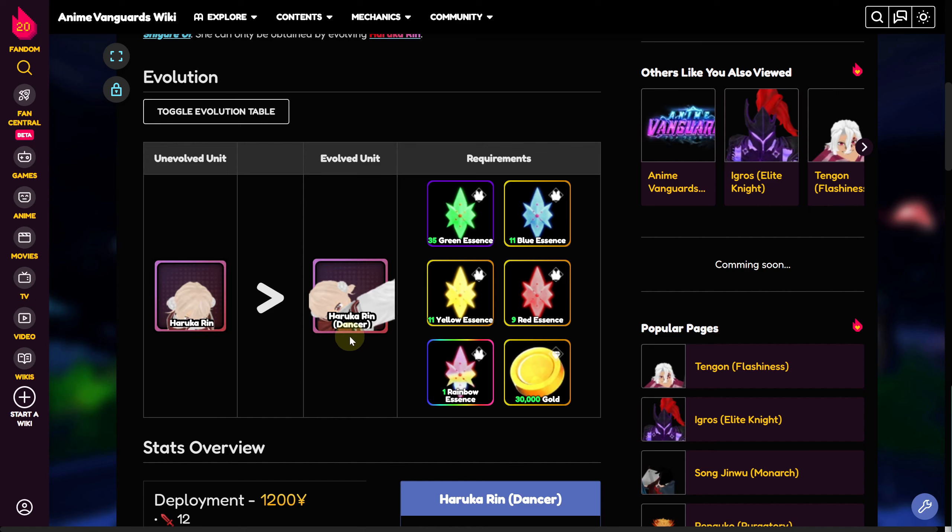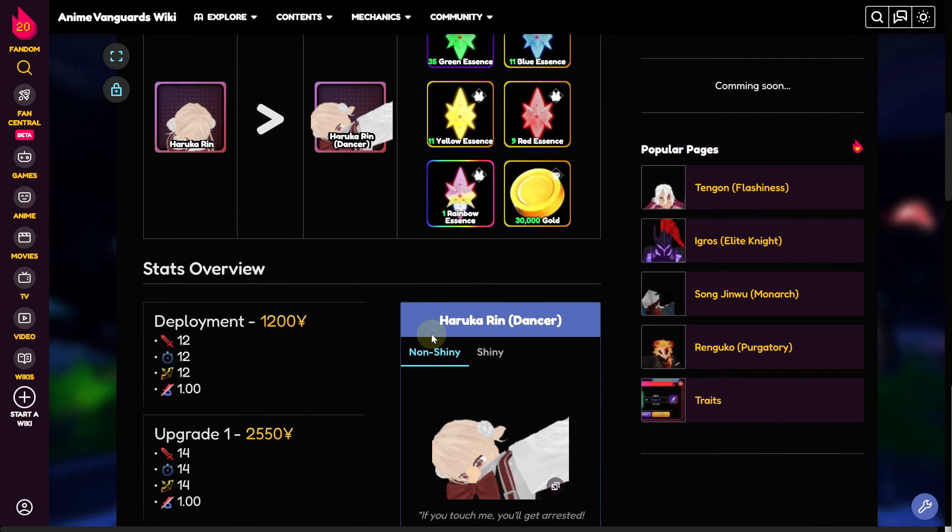After that you can see the requirements. To get Haruka Rin, you need to fulfill these requirements: 35 green essence, 11 blue essence, 11 yellow essence, 9 red essence, and 1 rainbow essence, along with 30,000 gold. Once you have all of that, you will be able to get to this evolution.